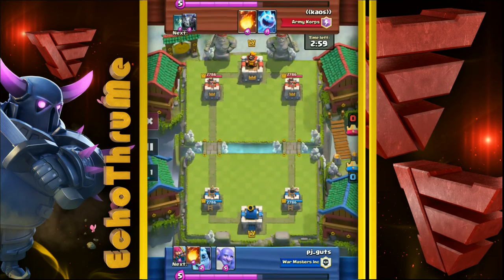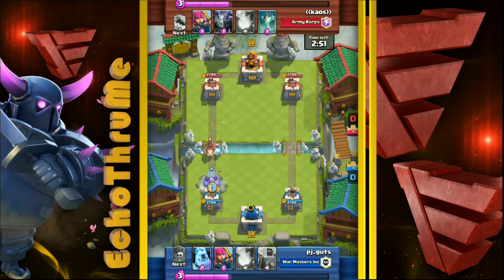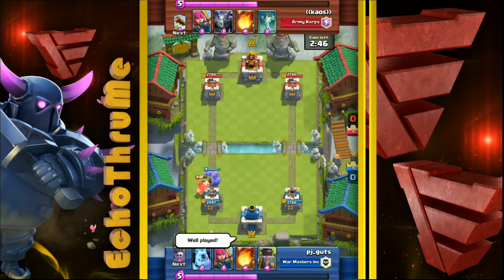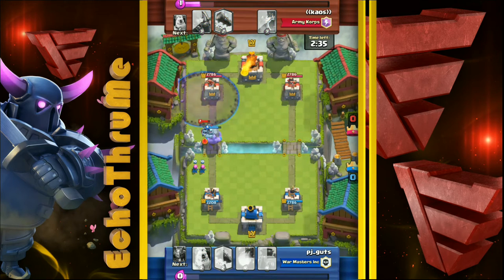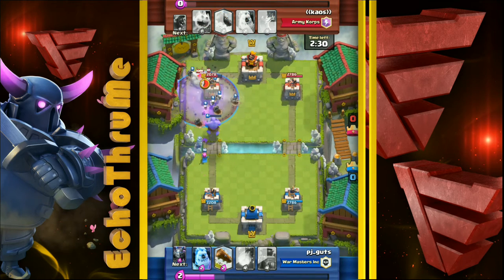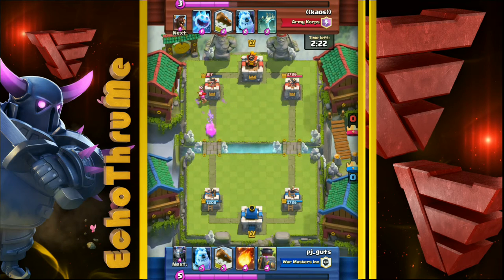We're going to look at a replay right here. In the beginning of the match on the left-hand lane you're going to see some nice defense played with the Bowler, preventing a hog push. The hog does make it to the tower, especially because of that Ice Spirit, but it's still nice defense — minimizing damage. Now that Bowler pushes up the left-hand lane with Archers behind as a tank, and with the combination of the Graveyard spell it's a really nice push. The Bowler, Graveyard, and Archers work really well together.